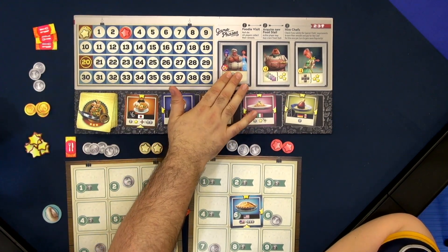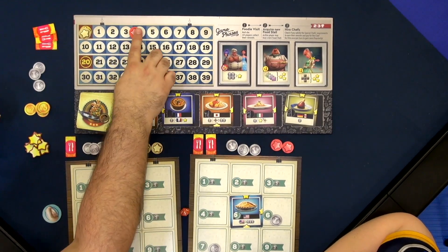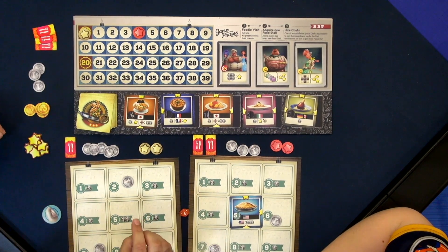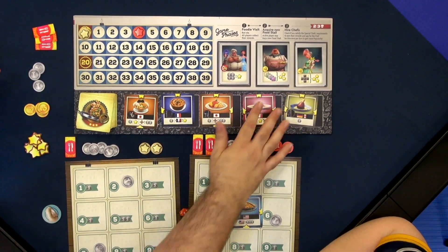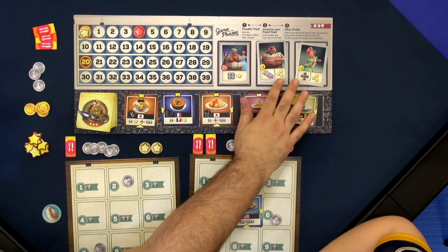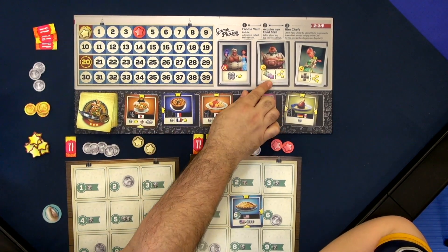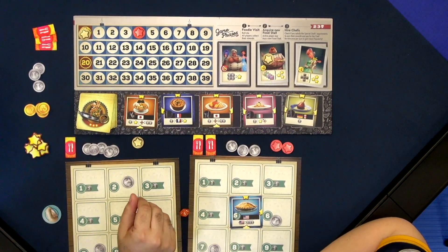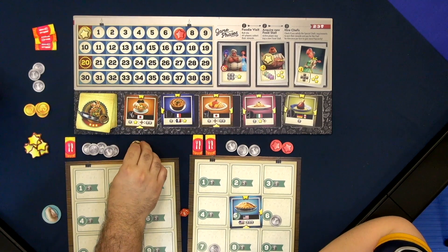This guy is always on the board and you can use him more than once — he simply says if you have four dollars, you can spend it to gain a popularity. These two guys are special chefs, cards that you can randomize or pick, and they can each be done once per game. So you have two extra score tokens. If you happen to have five different nationalities in your food court, at the end of your turn you can put your token on there and gain three popularity — and then you can't do that anymore for the rest of the game.